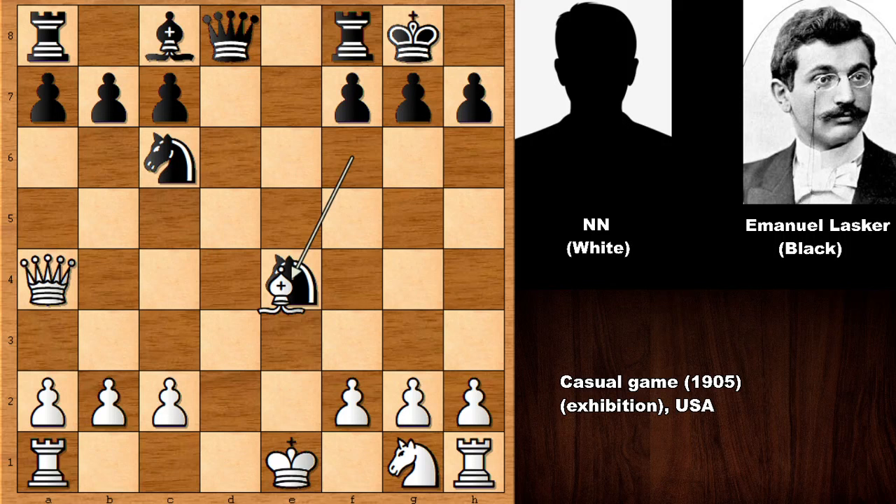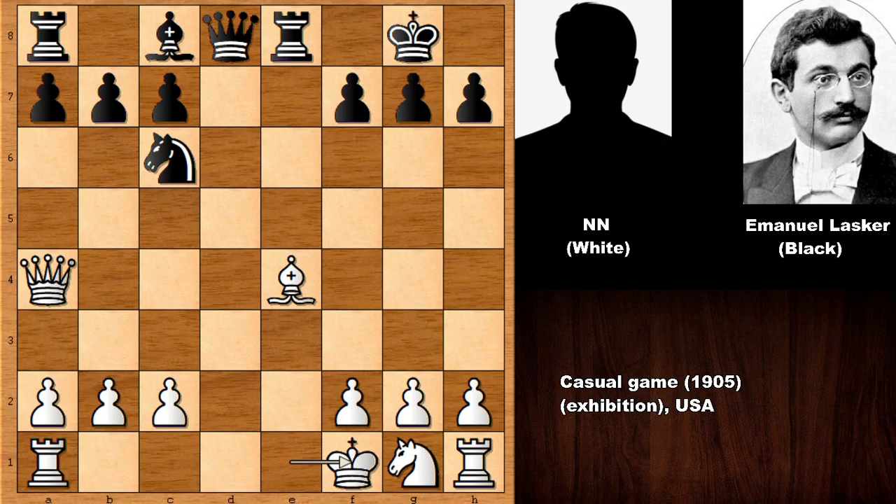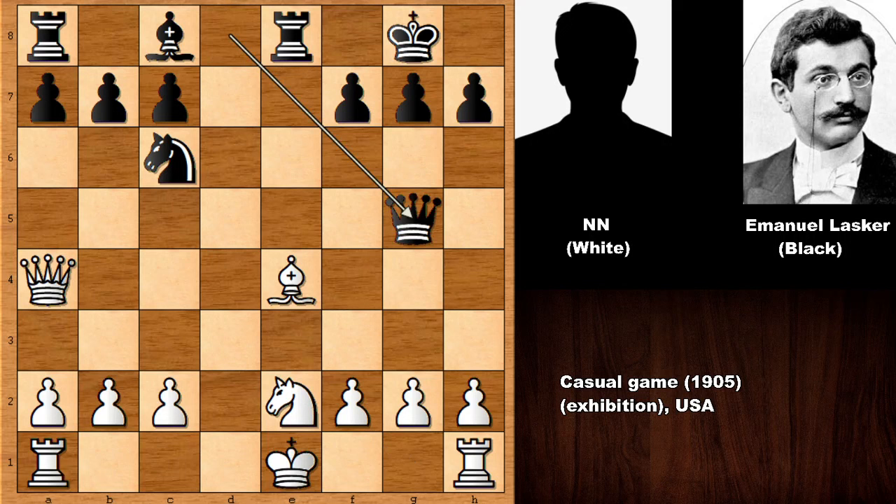But Lasker played rook over to e8. How to deal with this? Pushing the c pawn or pushing the f pawn is possible — it's a very tricky position. In this position, the player with no name defended with all his life by playing king to f1, unpinning the bishop, but this looks extremely awkward and can't be right. Knight to e2 should have been considered, but in this position black has the very strong move queen to g5. Can you see the reason?